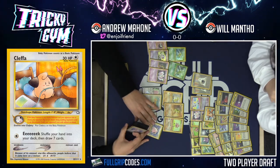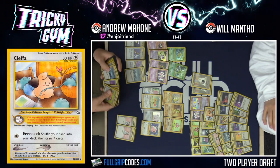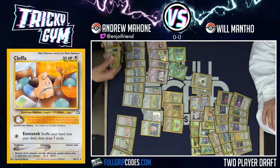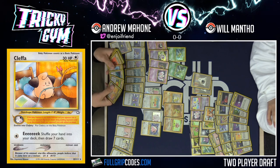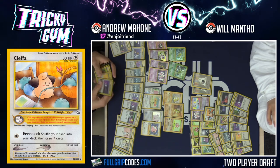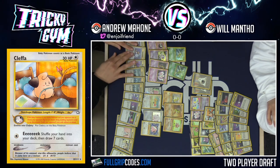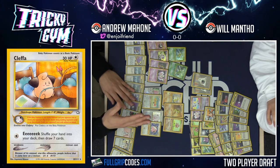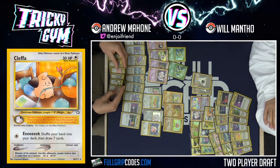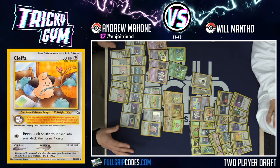Core trainers Andrew must play: Scoop Up, all Energy Removals, all Bills and draw cards. He has two Oaks which are difficult to play since you shuffle hand and draw seven but can't play more trainers that turn. He has two Item Finders and a Garbage Run. He swaps the second Oak for Challenge, which lets him search basic Pokemon out of his deck. He counts to 29 cards plus energy, landing comfortably at the right number.